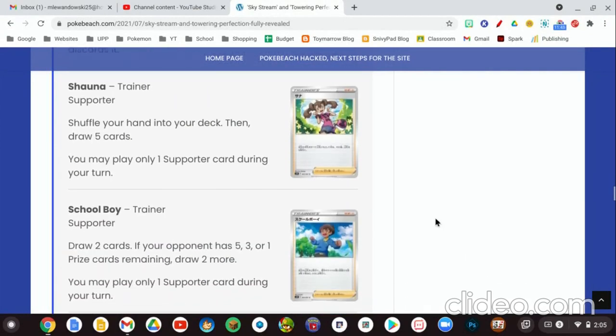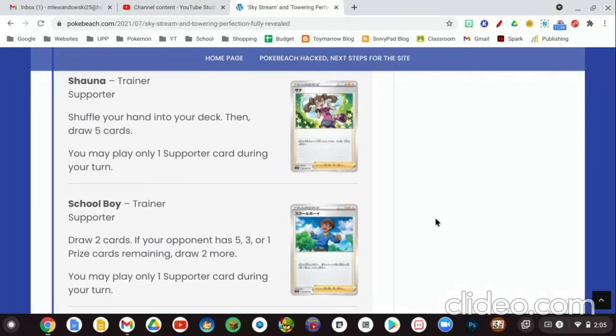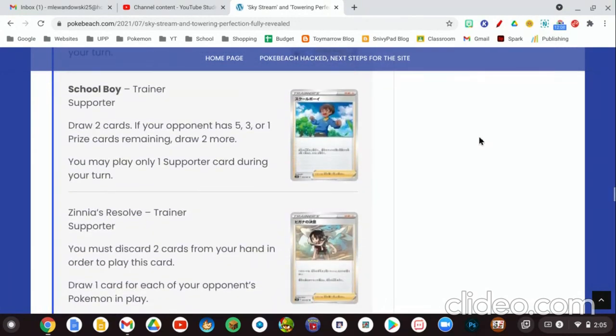Moving on to our supporter cards. We have Shauna, which they are bringing back from the X and Y expansion — pretty cool. It's a supporter card where you shuffle your hand into your deck and draw five cards. Nothing real special, but it's really cool that they're bringing it back. They're doing this with quite a lot of cards now, like Skyla from the previous set and Melanie from the set before. Next we have Schoolboy — draw two cards. If your opponent has five, three, or one prize cards remaining, draw two more. It's a gamble card — half the time you get two cards, half the time you get four. Personally, I'd rather just play something like Cinccino from Sword and Shield base set for drawing.